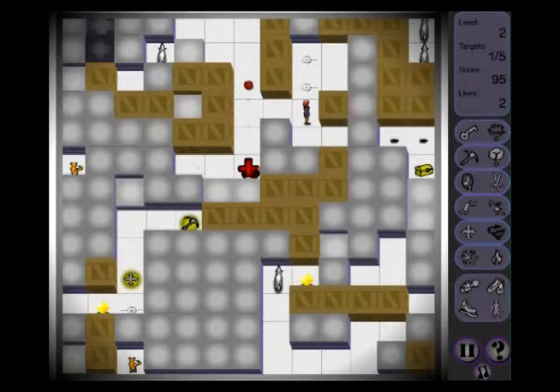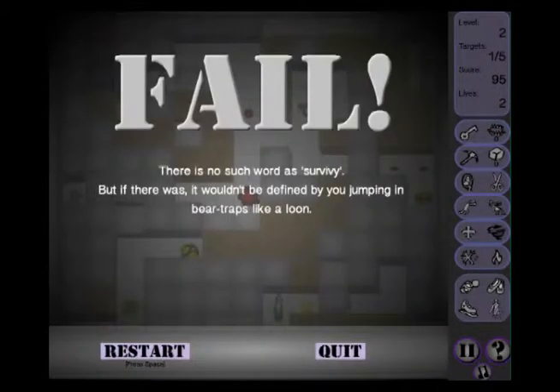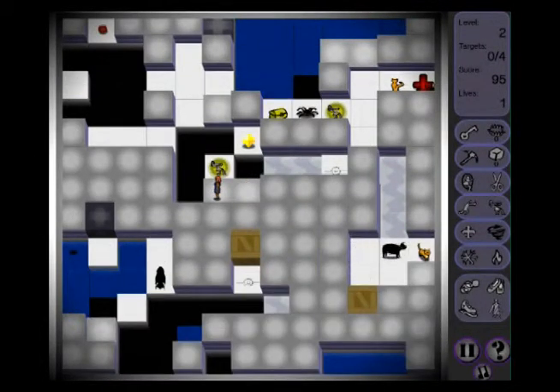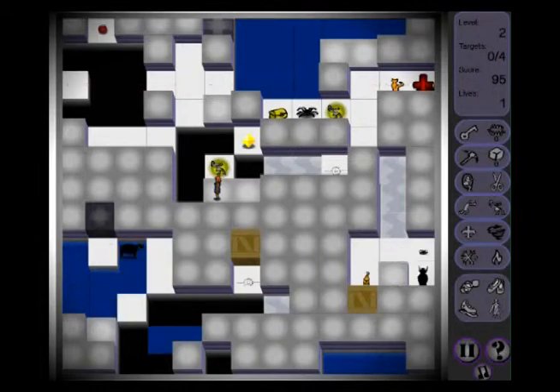I wasn't concentrating — I just jumped in and grabbed the cat, and then realised that I'm now trapped in these four squares. Because if I go to the left, I get lasered. And if I go up, I get man trapped. So it looks like I'm going to die. On level two, not doing very well. A ball just pushed a cat down a hole, but it wasn't my fault, so I don't get penalized.